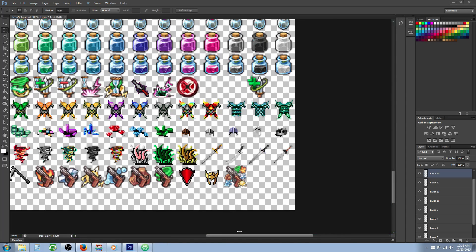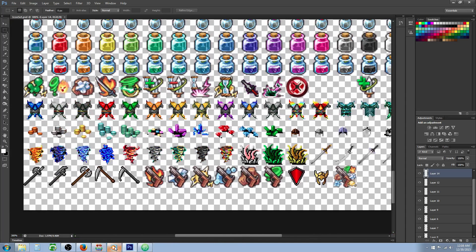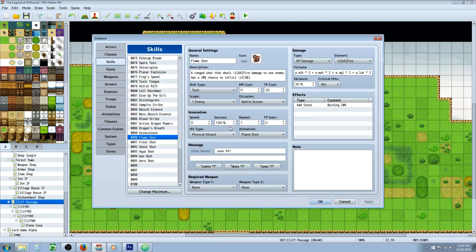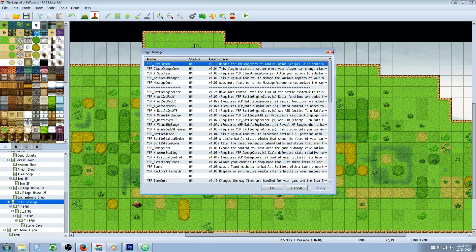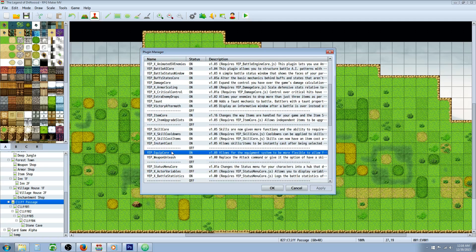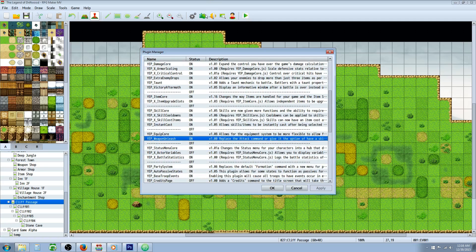Cool, let me show you how to make that. It's not too hard technically, but getting all the skills made is going to be the biggest hurdle. Let's look at the plugins first: install Yanfly's Core Engine, then the Battle Engine Core, then the Equip Core, and the Weapon Unleash plugin — in that order.